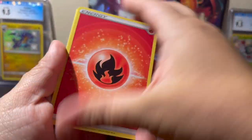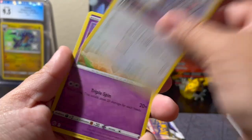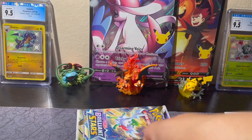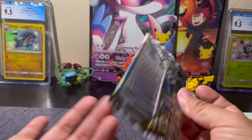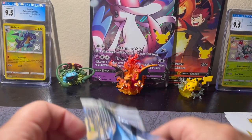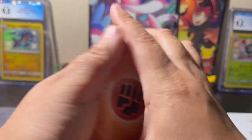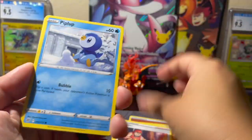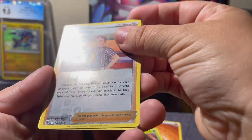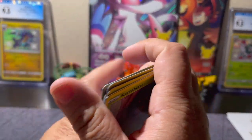Fire, Floatzel, Cleansing Gloves, Vibrava, Chimchar, Minccino, Baltoy, Snorunt, Nosepass, Shroomish reverse, and a Skavalier non-hollow rare. Last pack — this whole box has been magic. Fighting, Sharon's Care, Pachirisu, Kindler, Piplup, Turtwig, Minccino, Buizel, Karrablast, Cafe Master reverse, and a Tornadus non-hollow rare.